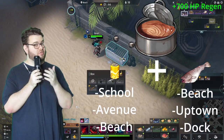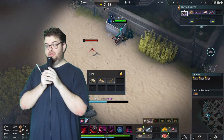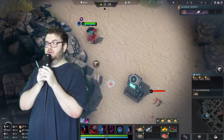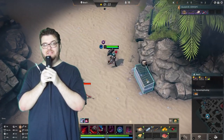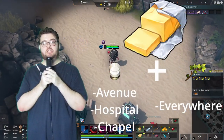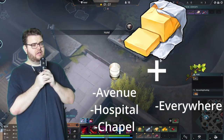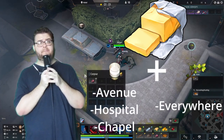There are only two other green tier foods worth creating, and only for the purpose of upgrading them into a blue tier food: Choco Pies and Butter. Butter is probably the most versatile food for upgrading. It just takes milk and branches — the branches are used to churn the milk. If you ever start in avenue, hospital, or chapel, grab some milk and make some butter.